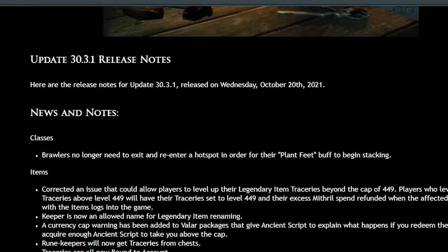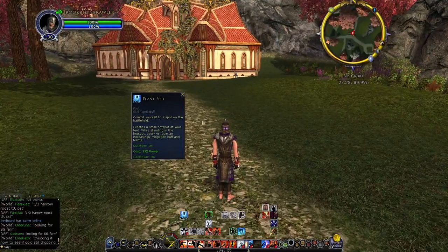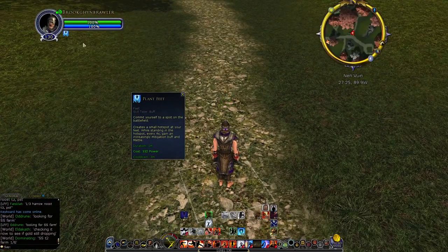First category is for classes. The only note here is for Brawler. Brawler no longer needs to exit and re-enter a hotspot in order for their Plant Feet buff to begin stacking. As you can see on my Brawler, the Plant Feet skill will spawn a hotspot and it'll start stacking right away.